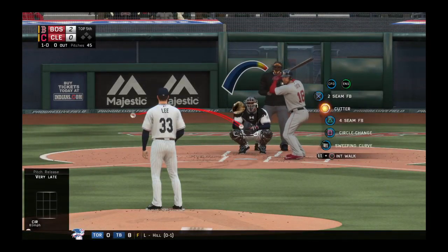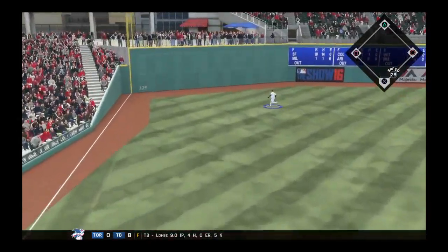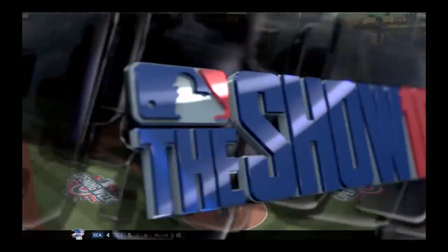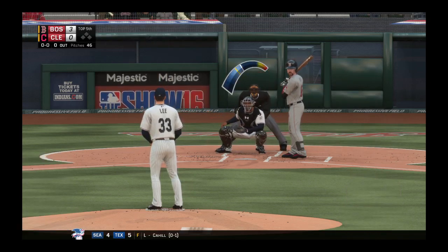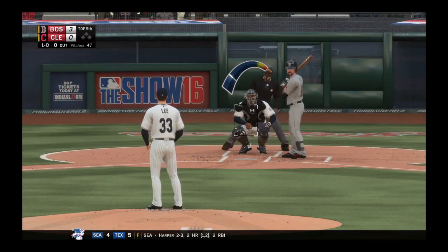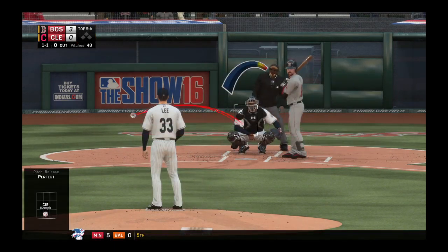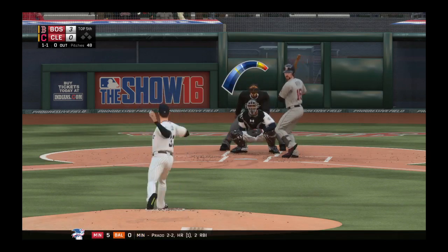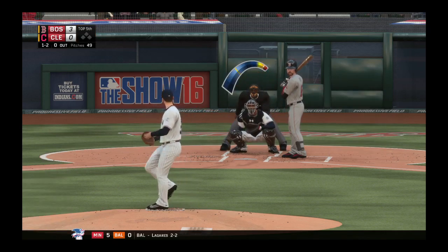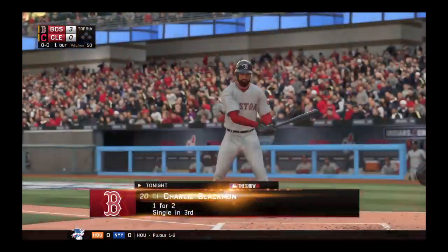Some movement in the bullpen as a right-hander starts to loosen up. This is hit high and deep out to left — Holliday going back and goodbye, this one ain't coming back. A solo home run for Giovani Soto as the Red Sox have moved out to 3-0. Chris Keith at the plate — ball one, then in for a strike, it's 1-1. One-and-one pitch is a circle change, hits the target, 1-2. A fastball swung on and missed as they set him down for the second time tonight.